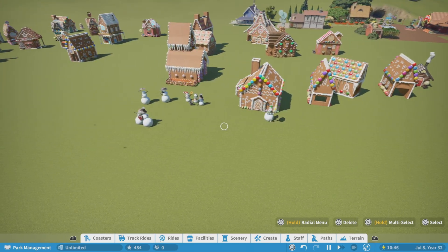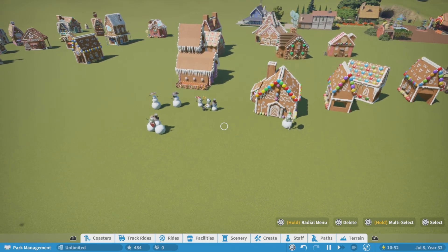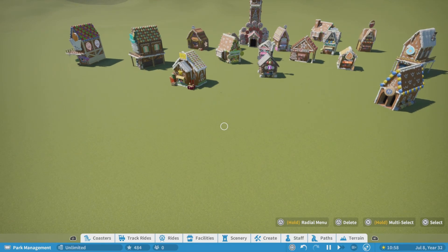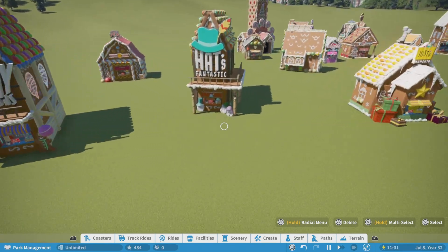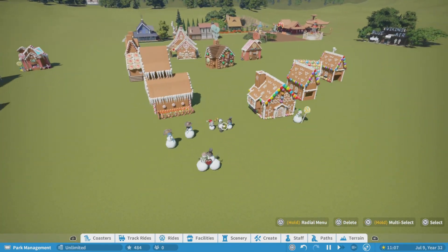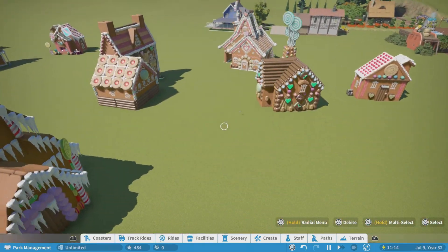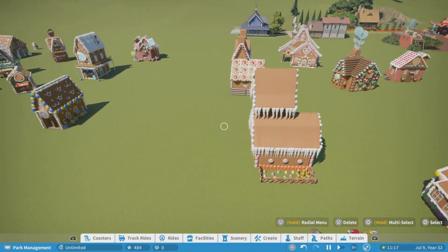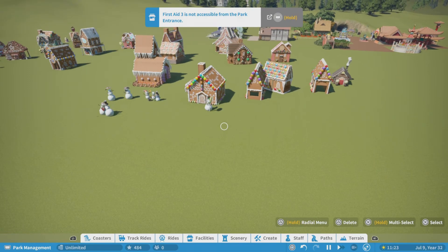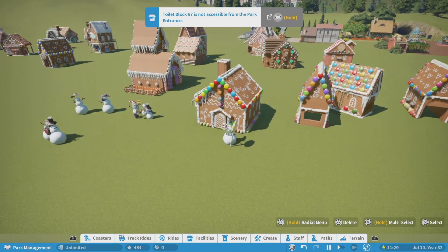Welcome back to my channel and another Planet Coaster video here at Scott Boogie Gaming. I decided to pull out every single gingerbread blueprint that Planet Coaster had in the game, plus all the empty shells and sceneries that were Christmas or gingerbread related — just to see what type of stuff they had — because when I was putting together my winter Christmas world in the frozen tundra, I noticed a lot of different items from the gingerbread stuff I'd never paid attention to.